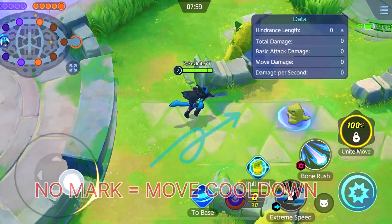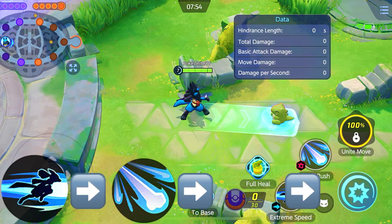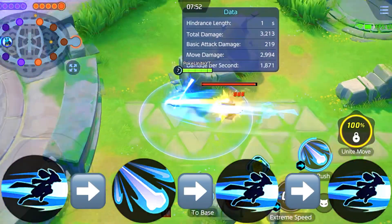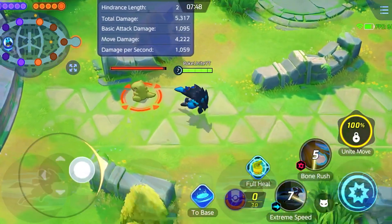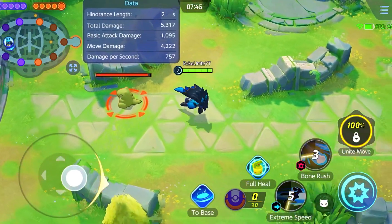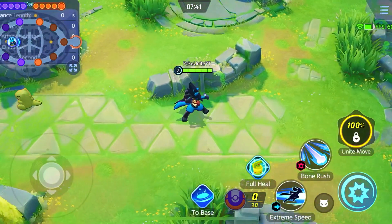On a single target, simply use extreme speed, then bone rush, then extreme speed again, then extreme speed once more, then bone rush again. At level 7, you can use extreme speed up to 3 times on a single target in one combo.